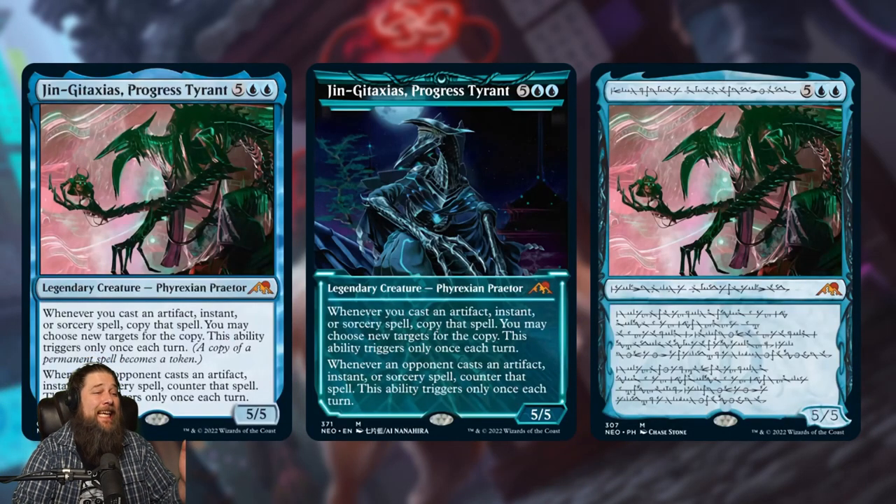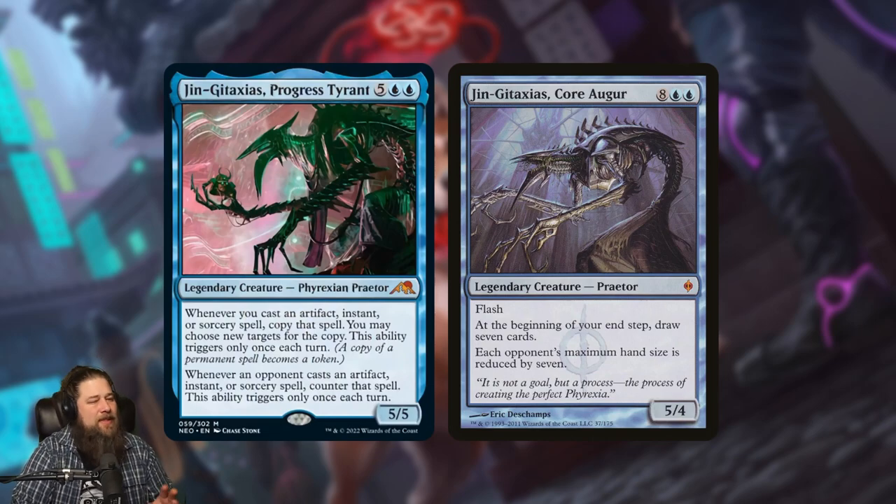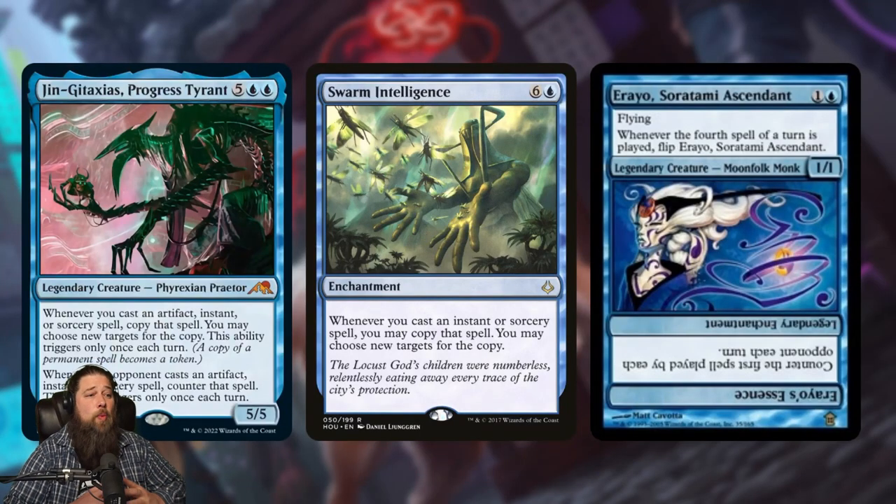Next in the world of Mythics, we got the return of Jin-Gitaxias with Jin-Gitaxias, Progress Tyrant. Seven mana, legendary Phyrexian Praetor, five-five. Whenever you cast an artifact, instant, or sorcery spell, copy that spell — you can choose new targets for the copy, but this ability only triggers once each turn. And whenever your opponent casts an artifact, instant, or sorcery spell, counter that spell — also only once each turn. So Jin is a bit like a once-per-turn Swarm Intelligence combined with a once-per-turn Narset's Reversal effect, copying your stuff and countering your opponents' first instant, sorcery, or artifact each turn.